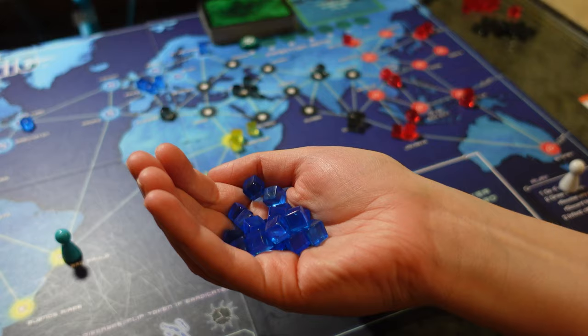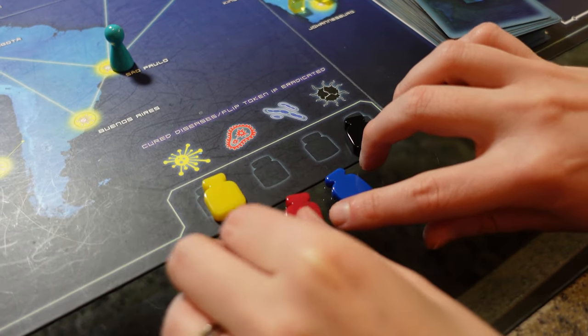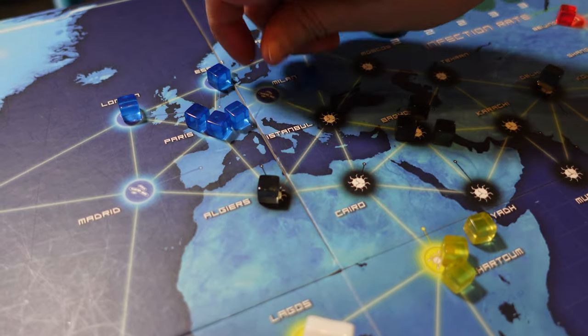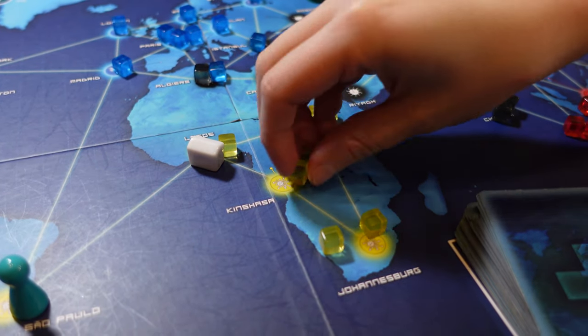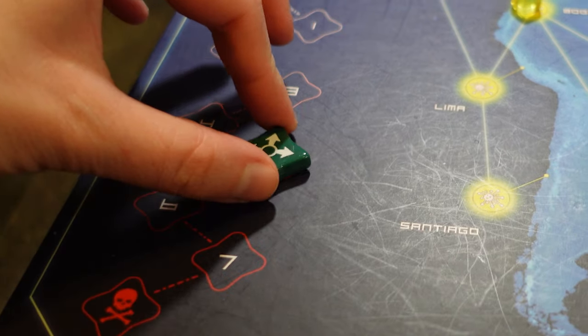There are four diseases in the game — blue, yellow, black, and red — and you win if you are able to cure all four of them. Each disease is centered around a particular geographical area, but they can technically spread beyond that area if there are enough outbreaks. An outbreak basically is when an area is so overcome with a disease that it spreads to all adjacent areas. If eight outbreaks occur in the game, you automatically lose.